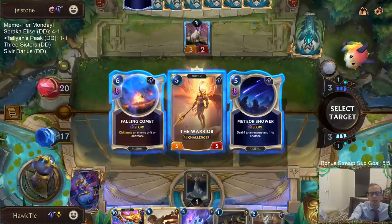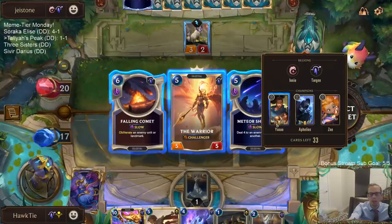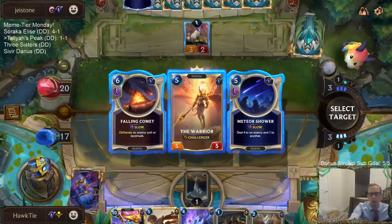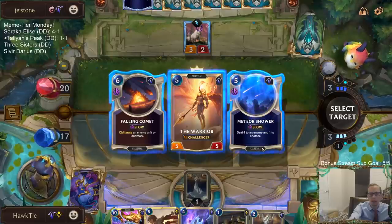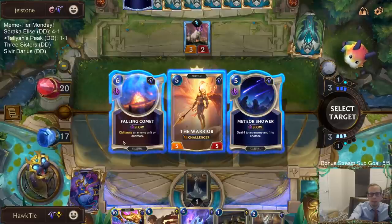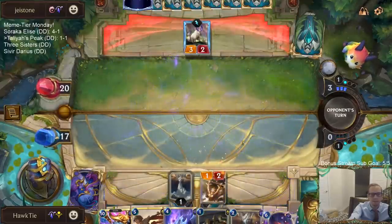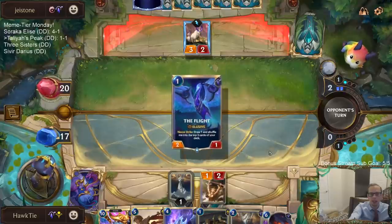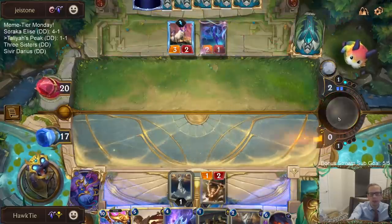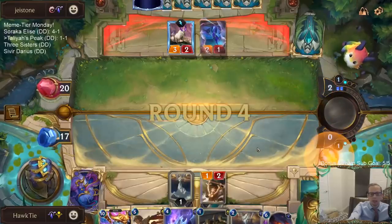Comet is worse against denying stuff but more reliable than Shower if they're playing Yasuo — because all they have to do is have a Pill Cascade with Yasuo to keep Yasuo alive if I go Shower. I guess I'll go Comet. Shower also can kill something with one health like Zoe, but they're going to be playing the Flight also. Should have gone Shower.